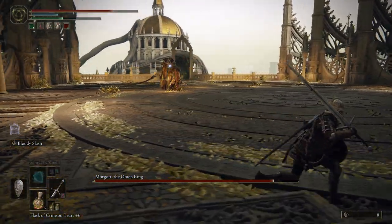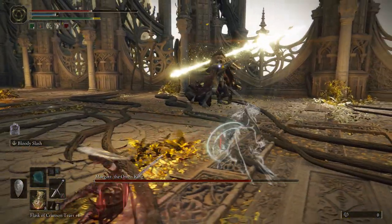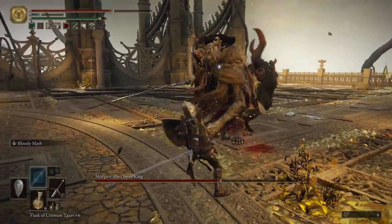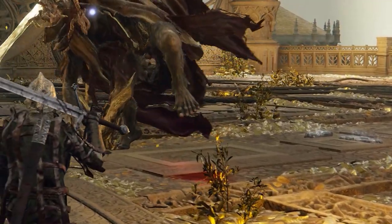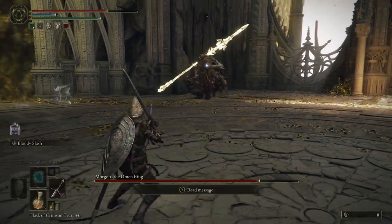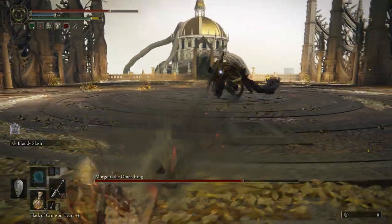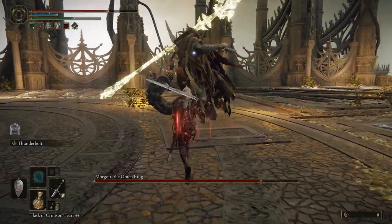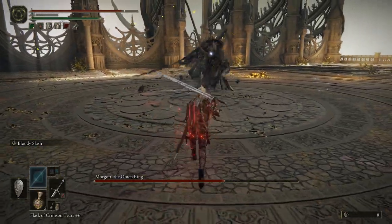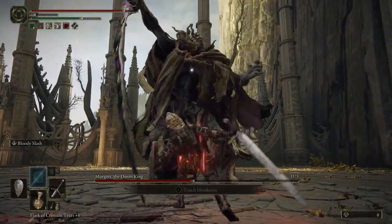If you stand far enough away from him, there are three attacks you should look out for. One is his glowing spear. He'll raise it high over his head, waiting for a moment before throwing it at you. This attack is difficult to dodge because it takes him so long to throw it. Like the hammer attack, he'll lower his foot right when he's about to throw it at you, so roll later than you think you need to. The good thing is his windup time doesn't seem to vary at all - he takes forever to throw it every single time. Something I noticed is if you close the distance and stand right in front of him when he's about to throw the spear, he cannot hit you with it, leaving him wide open for multiple hits.